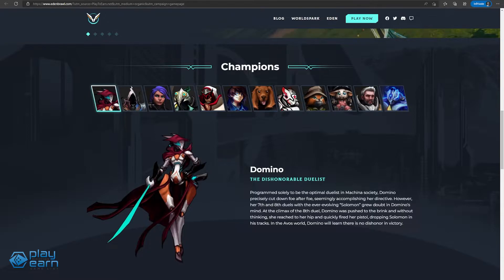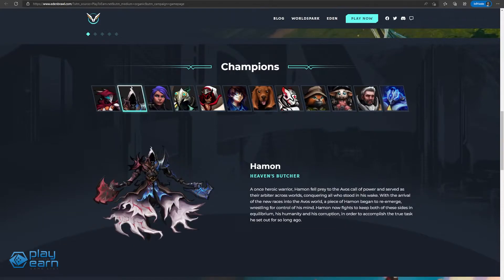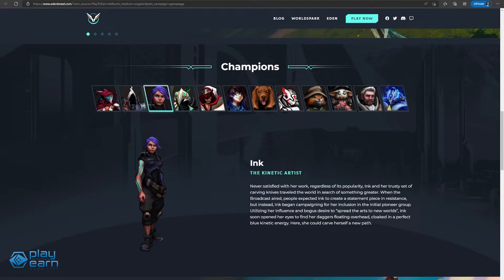All heroes have four basic stats: Power, Defense, Move Speed, and Cooldown Reduction. Each character also has different skills they can use — two regular skills and an ultimate skill that can change the tide of the game. For example, Ink's ultimate fires a glowing set of blades that deals damage to everything it touches, and it is a global skill.